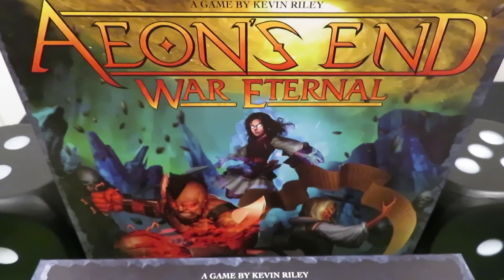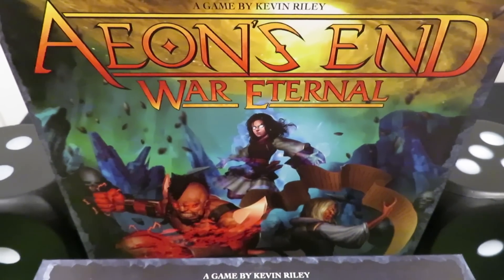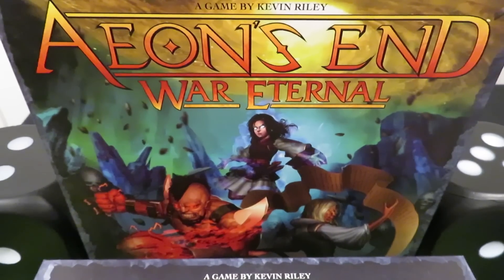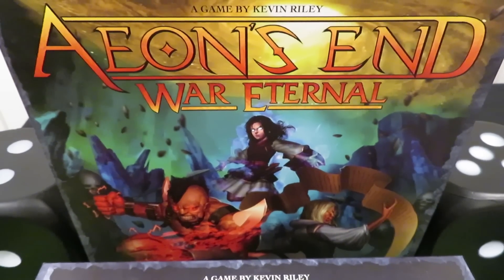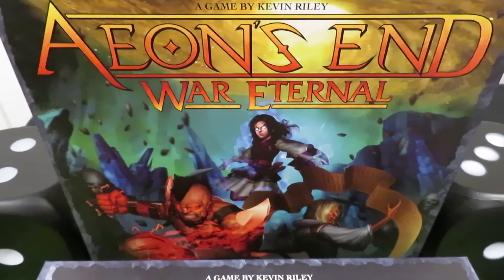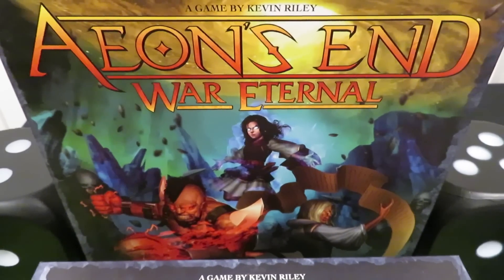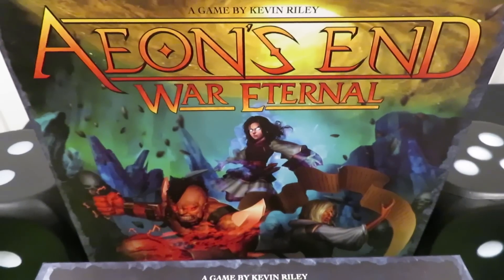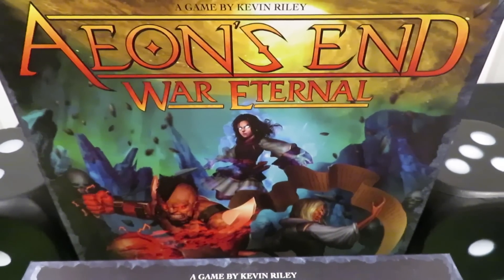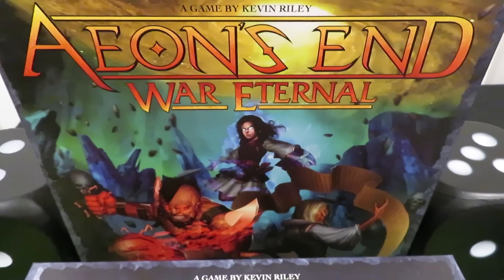Essentially you're going through with a number of mages, casting spells and opening breaches, trying to take down these nemesis as they attack the city of Gravehold while you try to hold out. Things have gone south and you're holding this Gravehold area down as it's being attacked continuously. There are a couple of different ways to lose the game — we'll talk about that in the rules overview video — but right now we're going to start the solo setup for Eon's End: War Eternal.